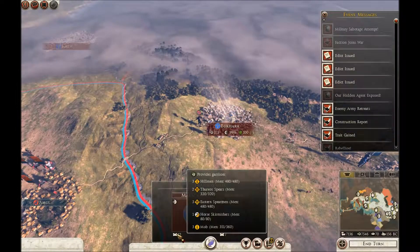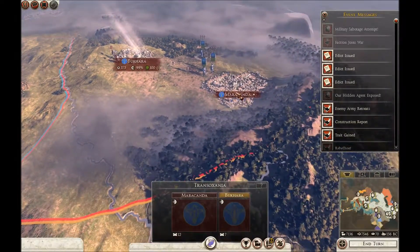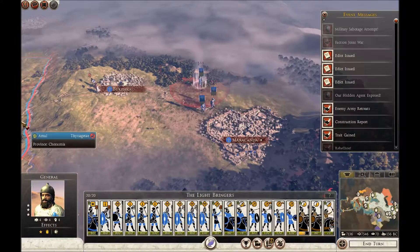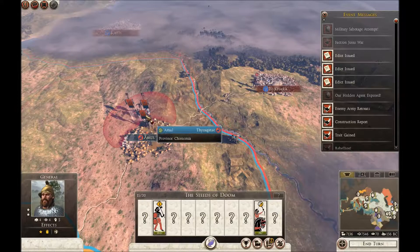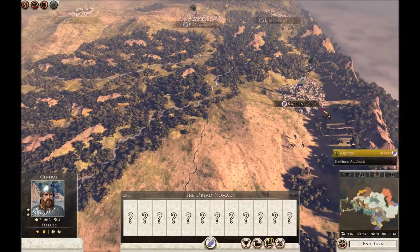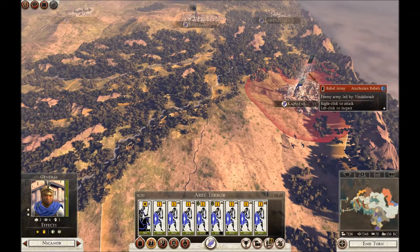Not much here, actually. They're kind of betwixt and between — they're not really garrisoning it either. Tisagatai — I don't need the Tisagatai to attack them, they'll do the business for us. Anyway, let's sort out these rebellions first. See where they've spawned. He's right next to me — so we're going to take them out immediately.